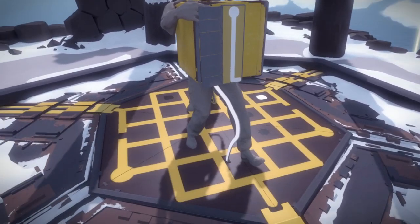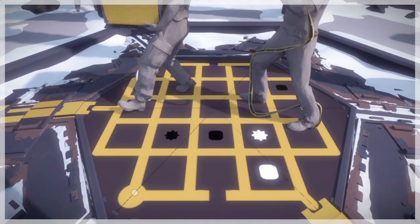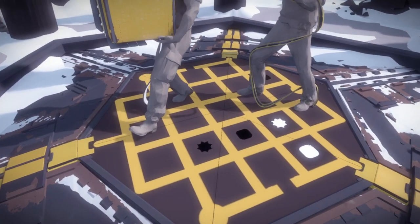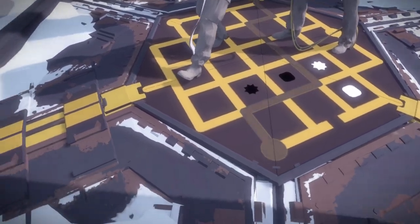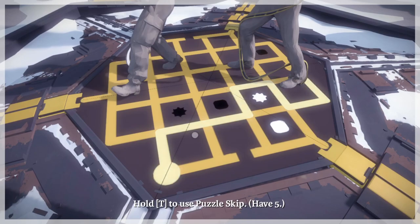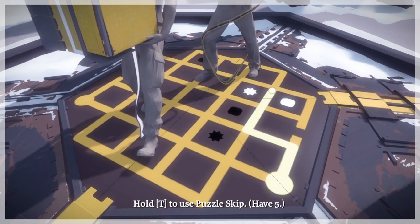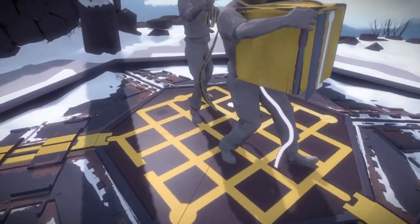There's no crouch button. So this puzzle — I definitely need a perspective that lets me see the end I'm trying to get to. There's a black square over there too. Maybe I can play with the other angles first.